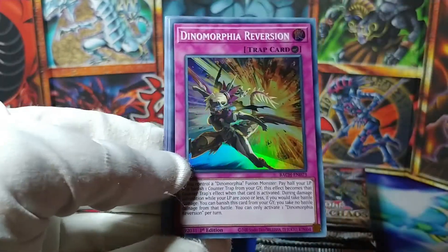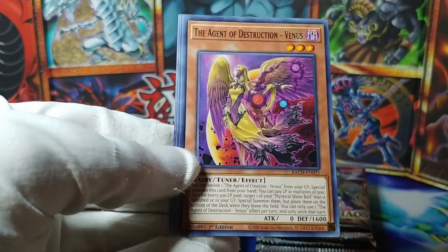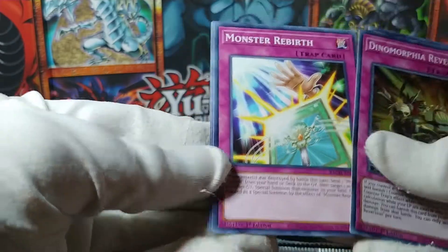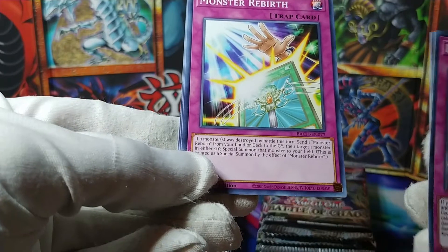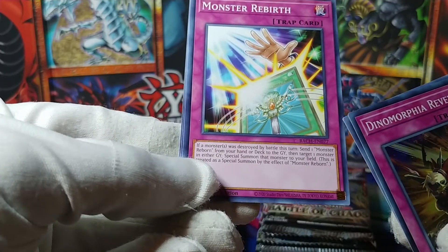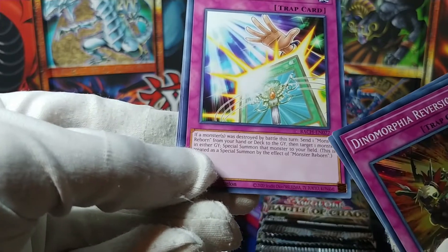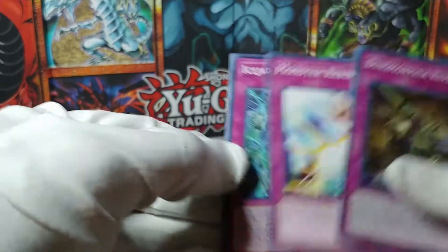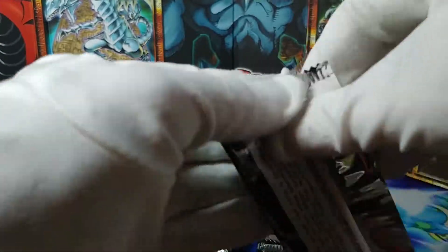Ghost Trick Siren and Dinomorphia Reversion — more Dinomorphia stuff. The Agent of Destruction Venus. And Monster Rebirth — if a monster was destroyed by battle this turn, send a Monster Reborn from your hand or deck to the graveyard, target a monster in either graveyard and special summon it to your field, treated as a special summon by Monster Reborn. That's kind of cool. Ice Jade Erosion, Dinomorphia Shell — a lot of trap cards in this set.